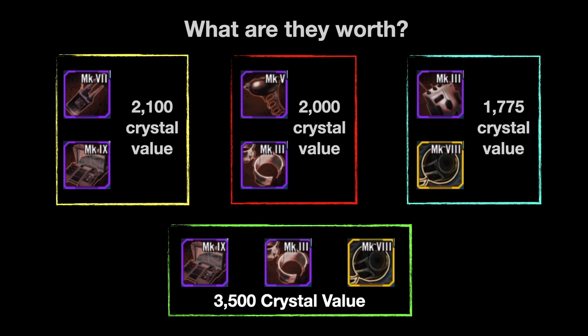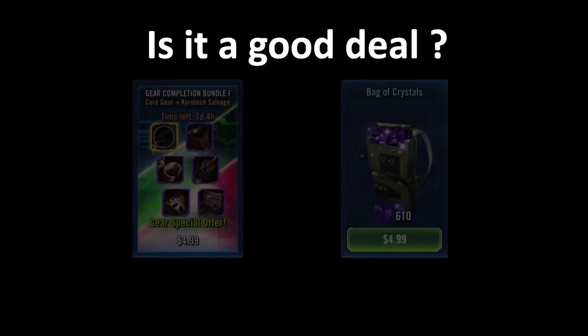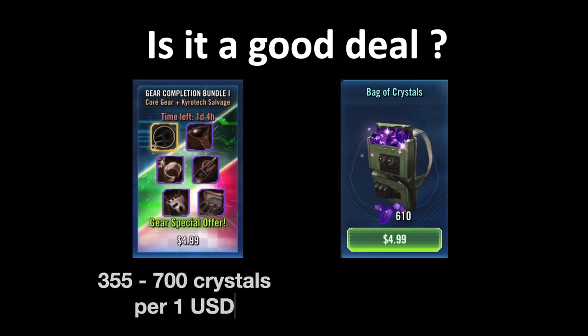So is it a good deal? At a minimum, five dollars is getting you 1775 crystals in value; at a maximum, 3500. Comparing that back to the five dollar bag of crystals, for me the answer is unequivocally yes — it breaks down to a minimum of 355 crystals per dollar up to 700, versus the 122 crystals per dollar from the crystal bag.